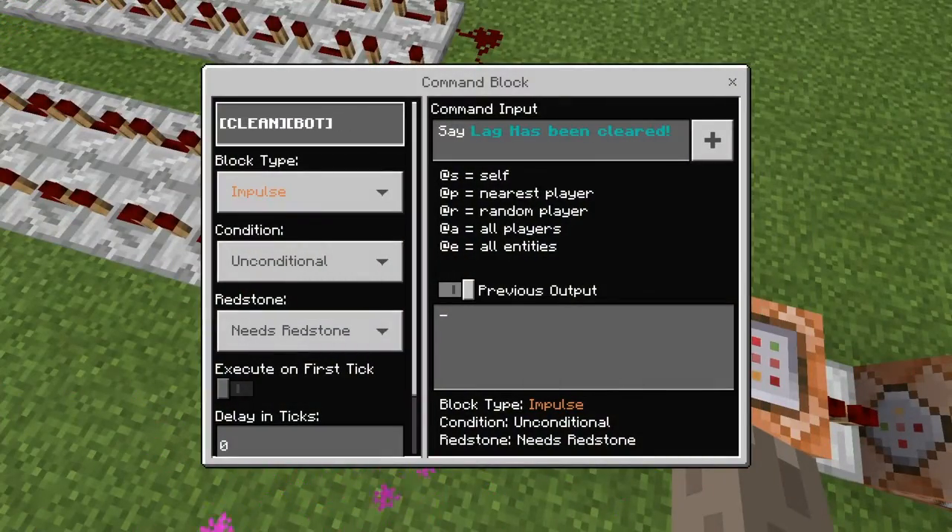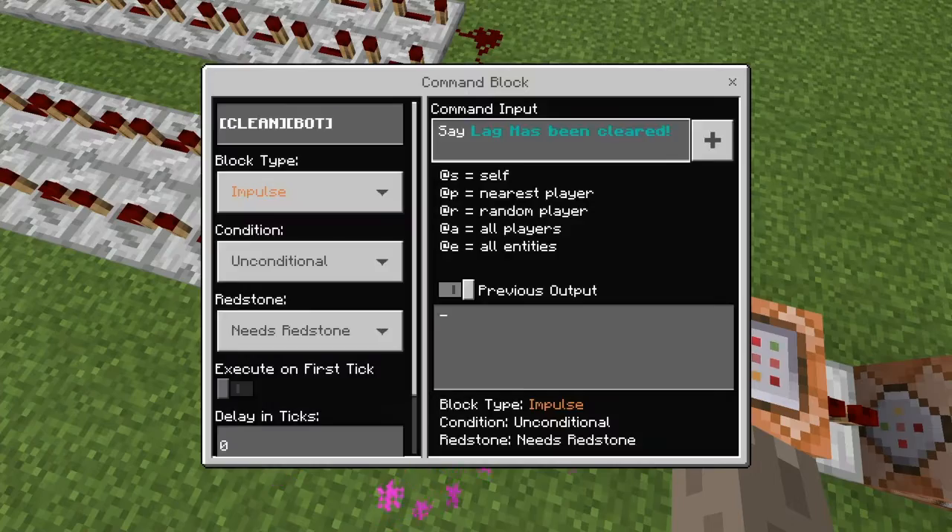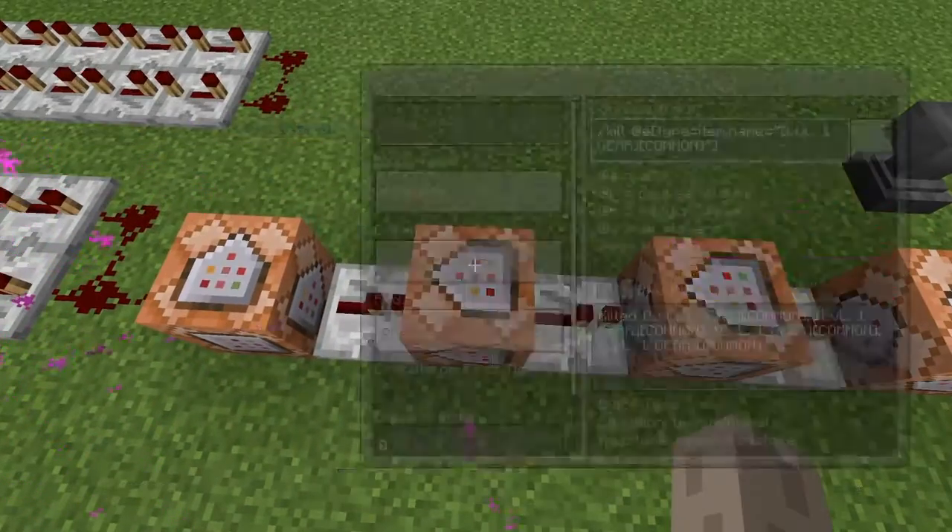Then you're going to come here and name this 'clean bot,' or whatever you want to name it for your server. Type and save, then set the message to 'lag has been cleared.'